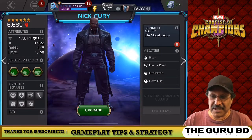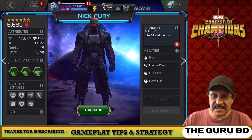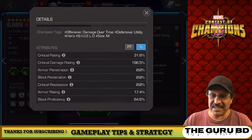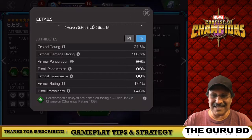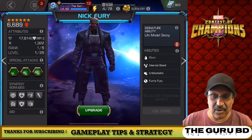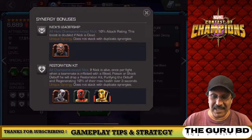We're going to snapshot that screen for future use. He has offensive, damage-over-time attributes — critical rating 31.6%, critical damage 186, which is pretty high. Armor 17.4 and block proficiency 64.6. Not too bad, but as we all know, Nick Fury is very, very good as the life model decoy. He's not awakened obviously — the five-star is awakened.